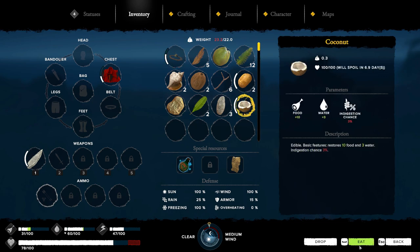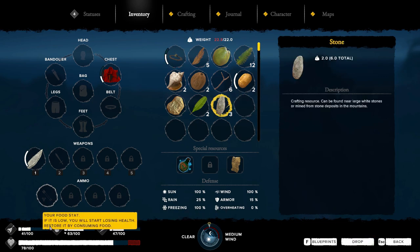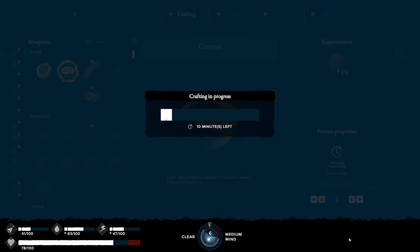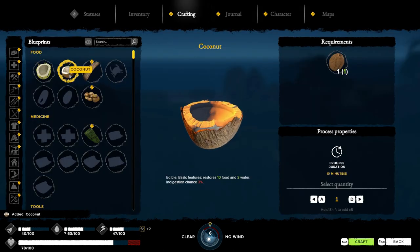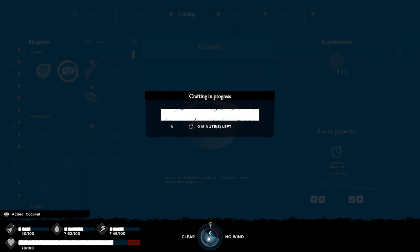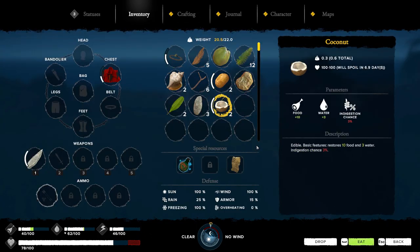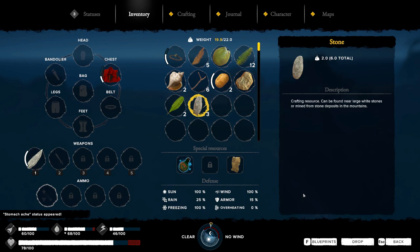Let's eat another coconut. Let's see how much that fills me up. I'll go back to my inventory — here's the coconut, we're at 31. It's going to give me up to 41. Let's make the rest of these. All right, we got 60. Our water's a little low.